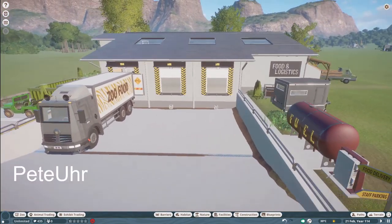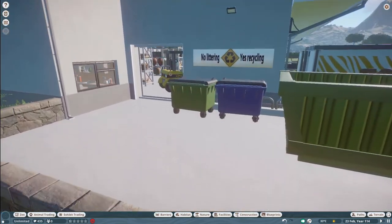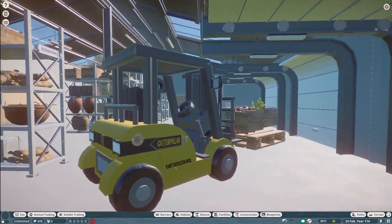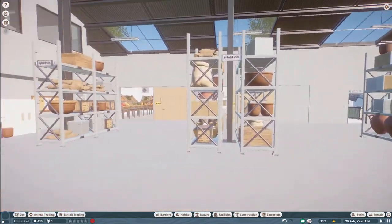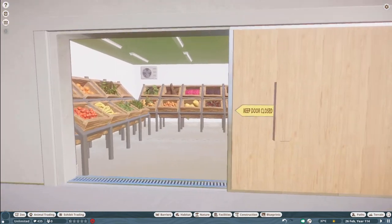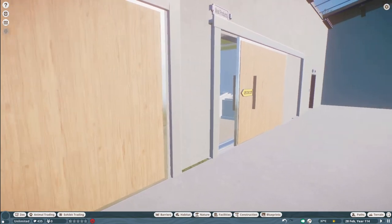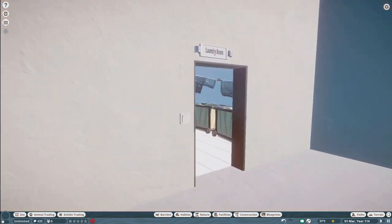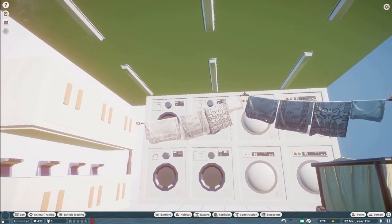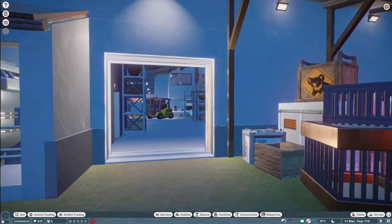Our next piece was made by Peter. They call this Food and Logistics Center, Backstage Collection. You can bring this into your zoo for right around $140,000. What a truly epic piece you've made here — thank you so much, Peter.